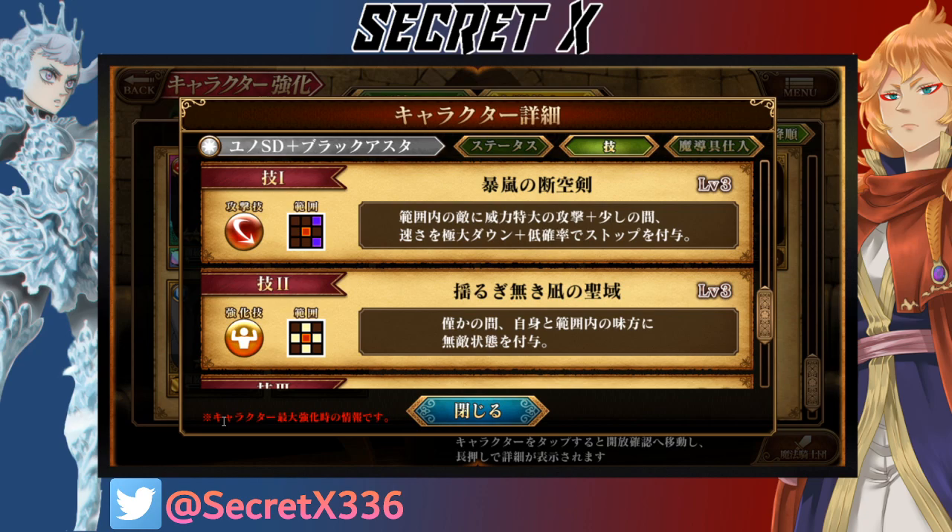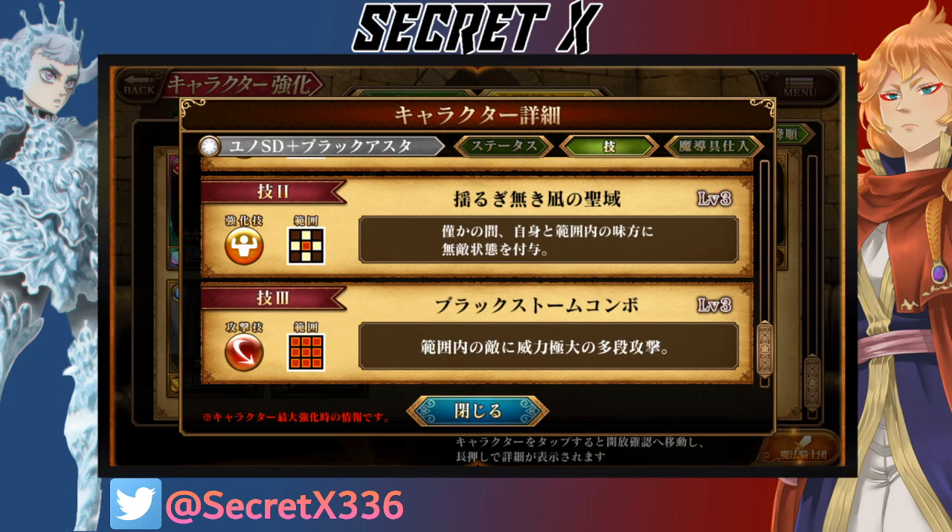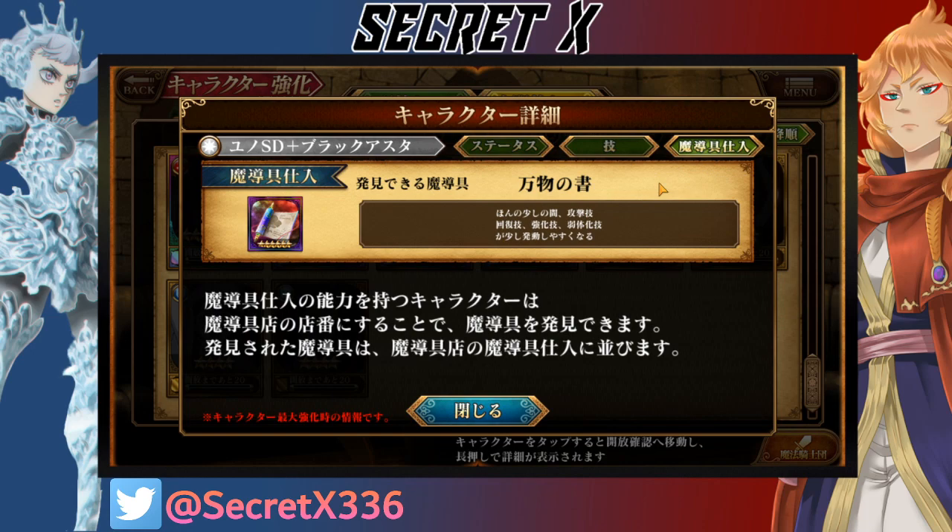And with a low chance to apply Stun. Their second ability is, for a few moments, Self and Allies are granted Indicts Ability. And their third ability is Multi-Hit Attacks to All Enemies in Range, so basically just like Black Dividers. Their Relic is all the rings combined into one, and it just makes all your skills trigger faster.